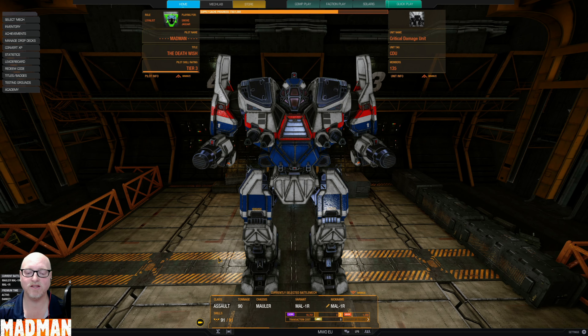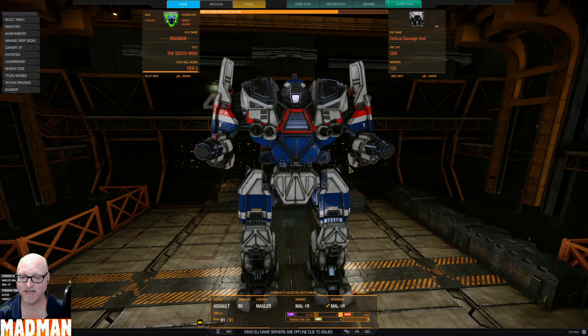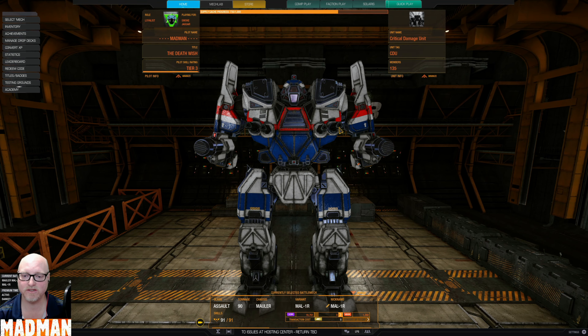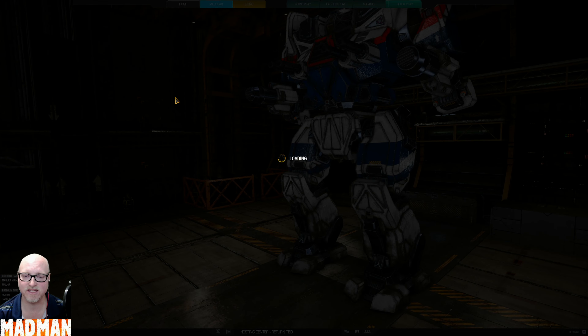Good morning everyone. Today we're taking a look at the 90-ton Assault Mauler 1R. This is about a rapid fire light gauss build. We have one, two, three, four light gauss rifles on this thing.